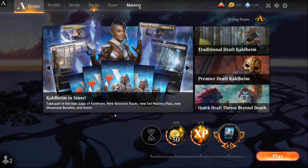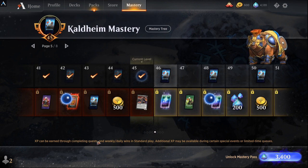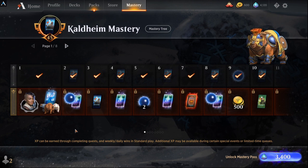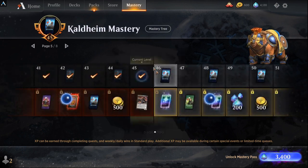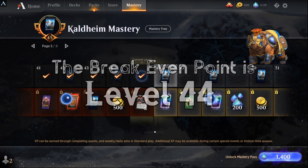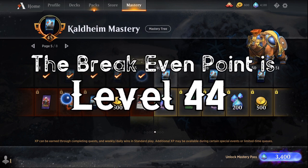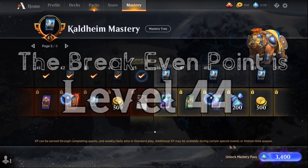First, we're going to address the mastery pass. I want to figure out my break-even point this season. Wizards and Arena changes it around every season — what you get, where it's worth it, where it's not. This season, by my calculation, the guaranteed break-even point — and this is my personal opinion — is level 44.